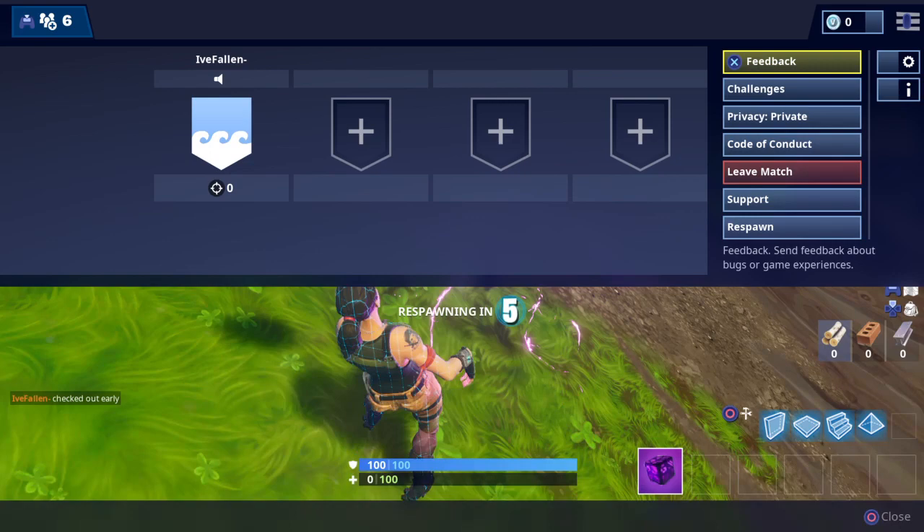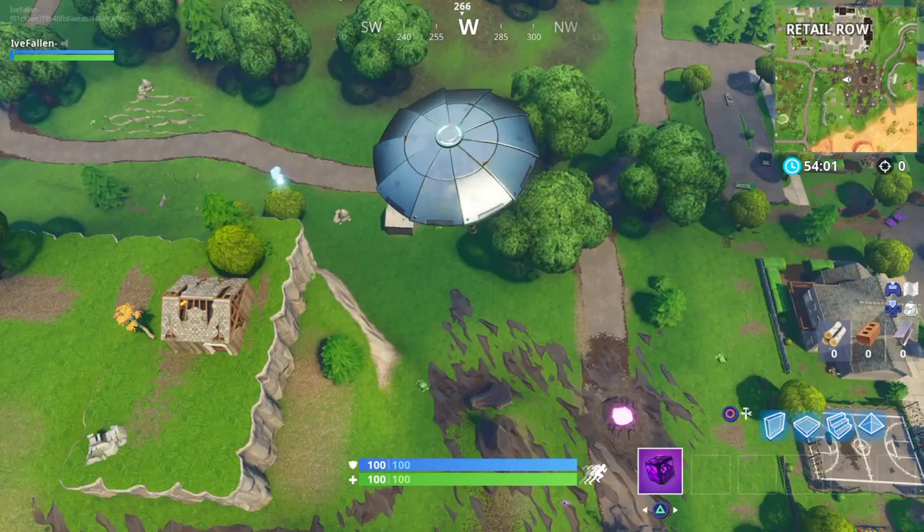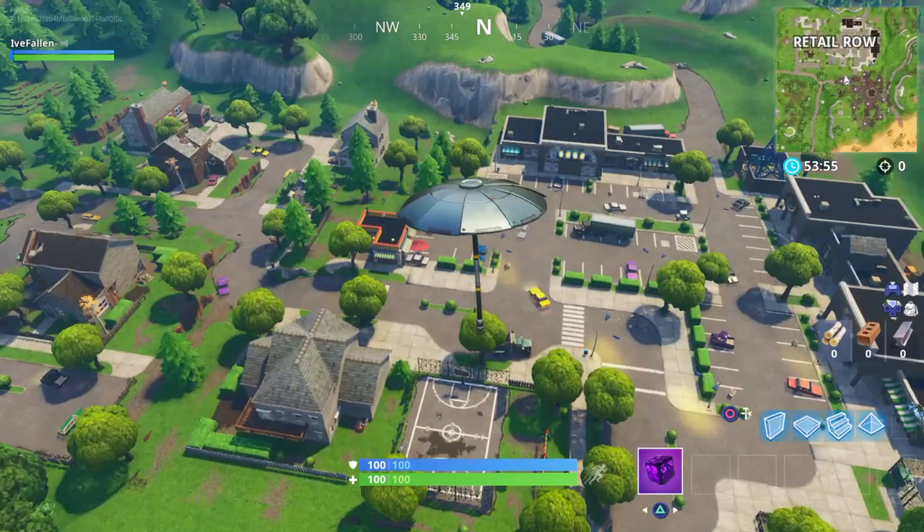Yep, it works! You're basically invisible like that. You can't farm, but you can open llamas, pick up guns, and shoot. It only took two tries this time, but usually when I try it takes at least four.